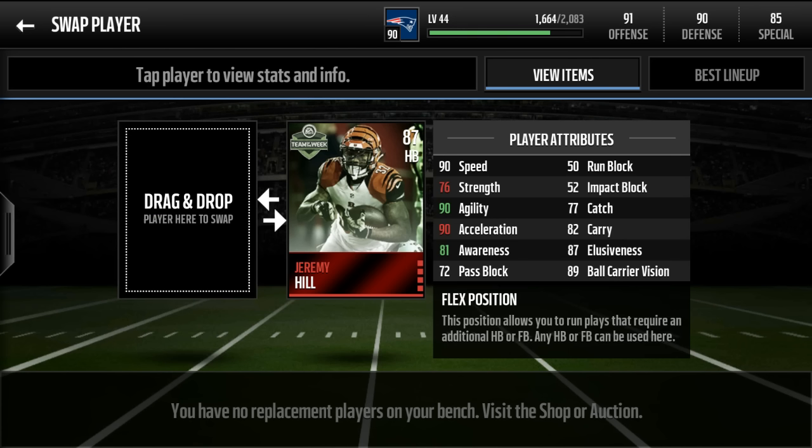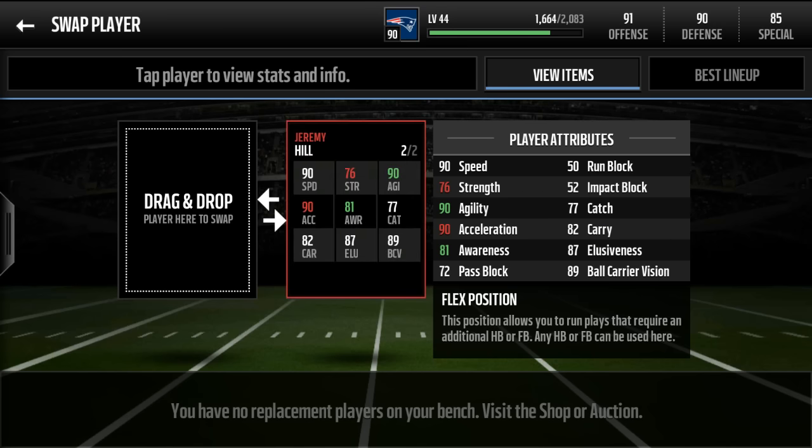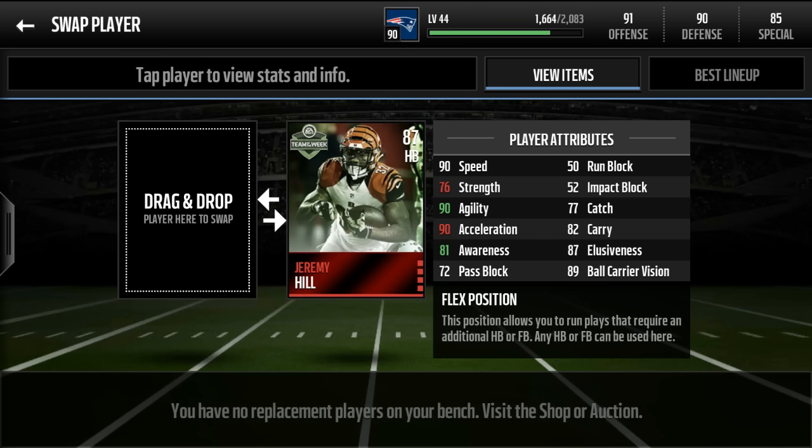First, at running back — Jeremy Hill. There's a gold one worth like 5K and then there's the elite one worth 25K. He has 90 speed, 87 elusiveness, and his trucking is 91, I believe.